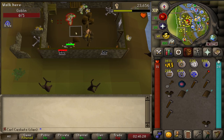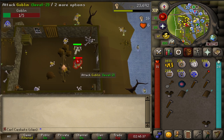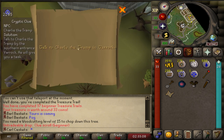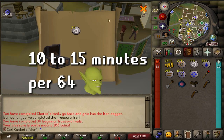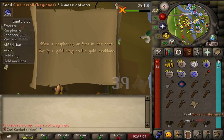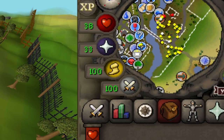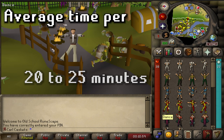Clue 37. So now that I have three unique clue steps left and I'm at 39 clues completed, I'm kind of hoping to be done within the next 20. I want to talk about the process of obtaining and completing a beginner clue as Carl Caskets. Obtaining the clue takes anywhere between 30 seconds to upwards of an hour, but on average about 10 to 15 minutes to kill 64 goblins. Carl's max hit is a 5 at 30 strength using a steel longsword. The average time per clue is likely around 20 to 25 minutes.